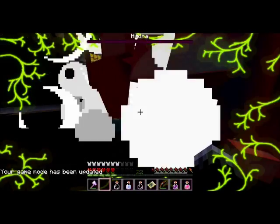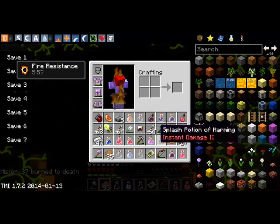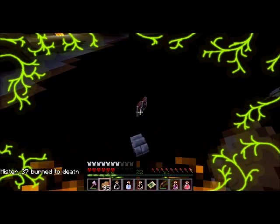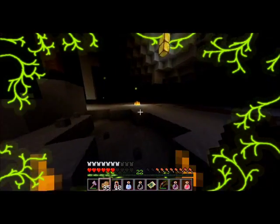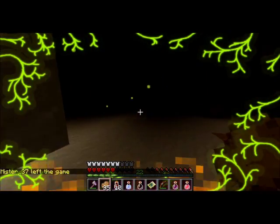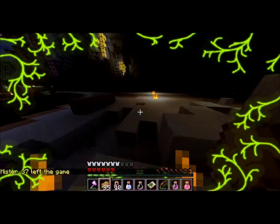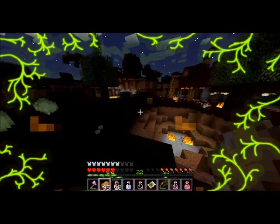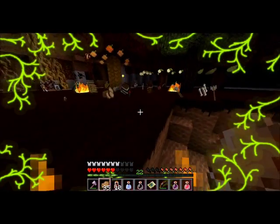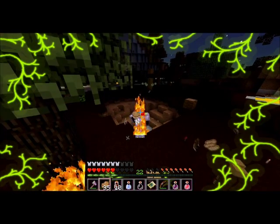Yeah! We killed it! Woohoo! Yay! It's slowly disappearing. And Mr. 37 burned to death — aw man. But the good thing is we got lots of good stuff: the Hydra trophy and this — what is this? Fiery blood. Okay, where is Mr. 37's remains? I guess this is the Hydra's little cave lair, and my last fire resistance is starting to wear off. So guys, this is the end of this episode. In my next episode, I'm gonna go to that other dimension. For now, I will see you guys later. Bye! And I'm on fire — I'll see you guys later.